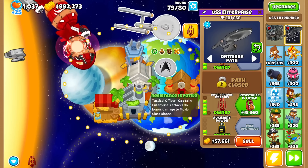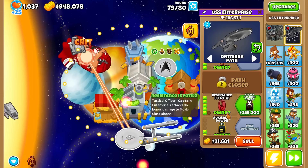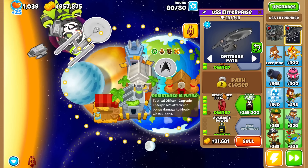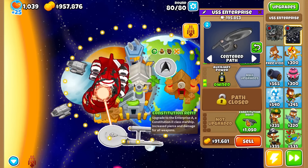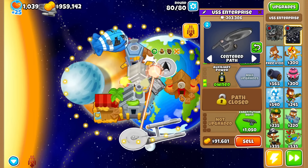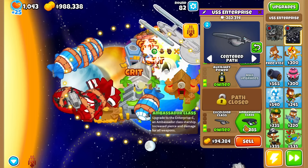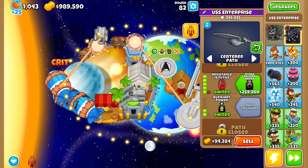And now for Resistance is Futile — the Enterprise's attacks do bonus damage to more-class bloons. Looks like a pretty standard path there. Damage for 100k spent is honestly pretty weak, but that's also because I didn't buy any of the Houston damage upgrades, which definitely helped. I guess I'll do what I did last time — two or three upgrades sound like an appropriate number matching its strength.